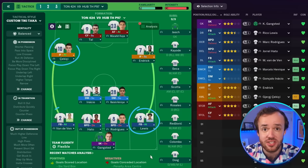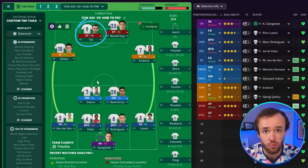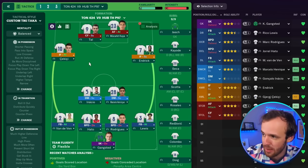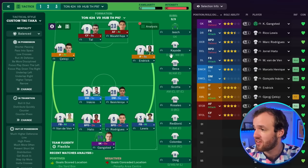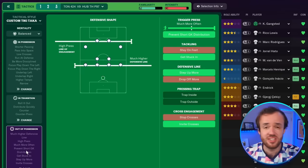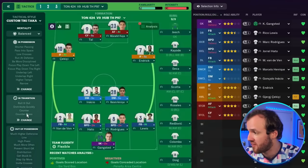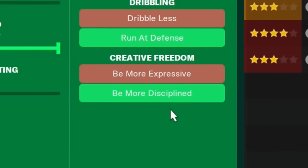Two fullbacks on attack, two inside forwards — one on attack on the same side as a deeper-lying forward, which is a classic move because this guy drops in and then the inside forward is able to cut in kind of in front of him. It is a very balanced, very aesthetically pleasing tactic, and it's going to suit most of the teams you end up coaching. It is a classic example of the meta defensively and the meta when it comes to transitions.